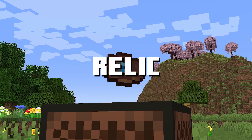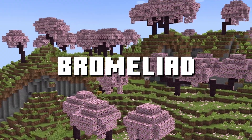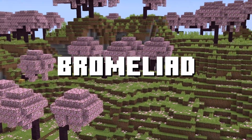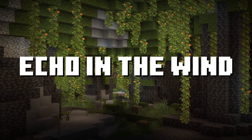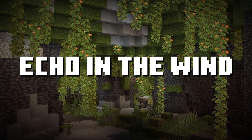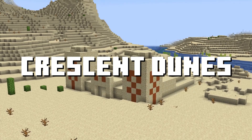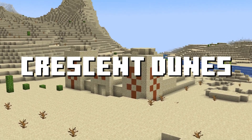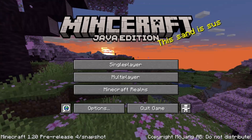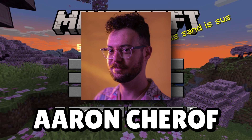You've definitely heard of the new music disc Relic, but don't miss out on the other four music tracks added in this update. Bromeliad plays in the jungle, the cherry grove, the forest, and the flower forest. Echo in the Wind plays in cherry groves, flower forests, lush caves, and the badlands. Crescent Dunes plays in the desert and the badlands. A Familiar Room plays in all biomes. Each of these tracks also plays on the 1.20 title screen, and they're all composed by Aaron Sheroff, a completely new Minecraft composer.